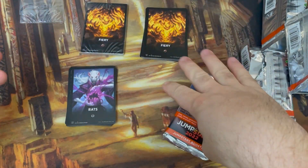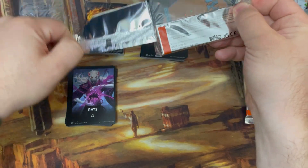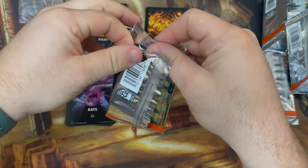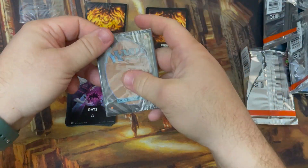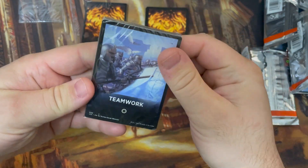Burglar Rat, Sinuous Vermin, Chittering Rats, Eviscerate — good art, good name, fun card. Driving, more Swamps in the back. How can I open something after that? It's literally anticlimactic. It's not going to be as good as that unless it's another mythic. All right, let's flip it over and see what we got.